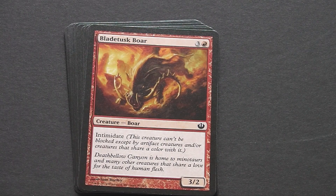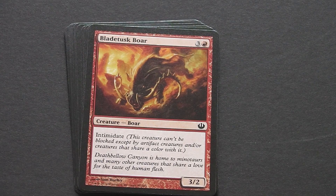Bladetusk Boar is a 4-drop red 3-2 with intimidate. A bit expensive, but the intimidate buffs up the low defense, so it's a good little attacker. Definitely a red deck wins creature card.